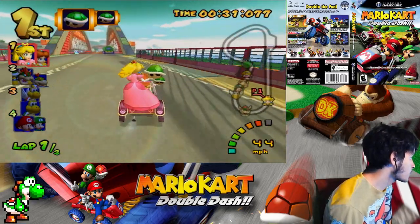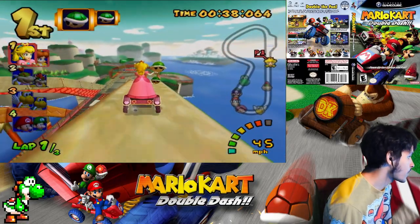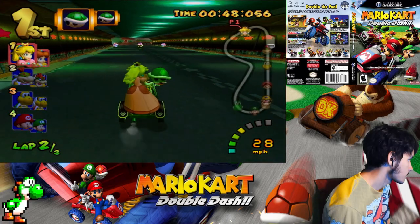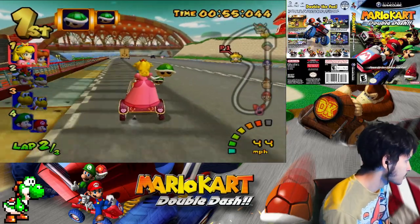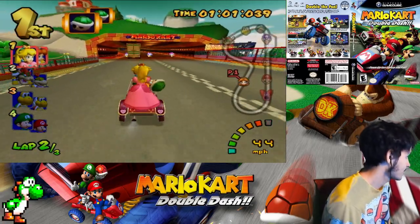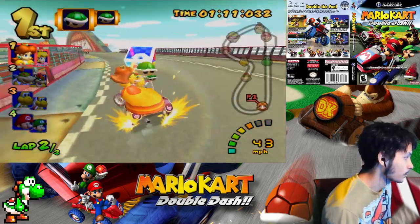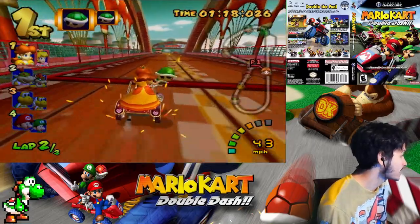There are some nice Easter eggs here too. I want to see if I can take the shortcut — it's gonna be tricky though. So far so good, I probably won't take it in later classes because it's very easy to fall off. A mushroom car will give you a mushroom, it won't hurt you. There's a little shortcut up there I could take but I'm too slow. 'I am Daisy!' — everyone's favorite quote in Mario Kart Double Dash. It's annoying, but at the same time it's cute — mostly annoying though.